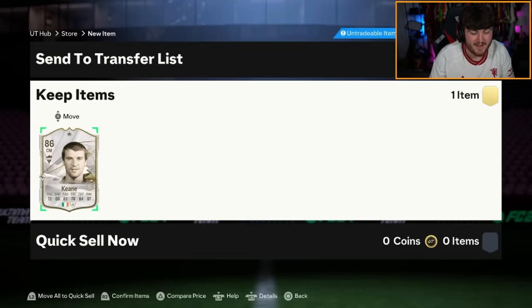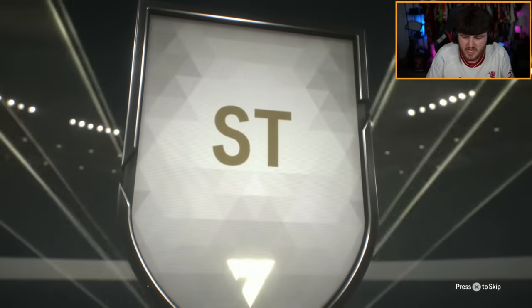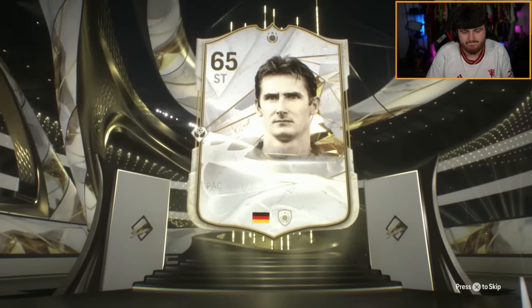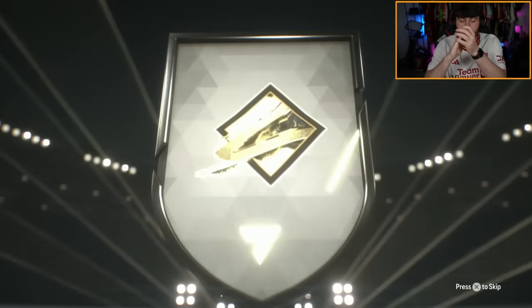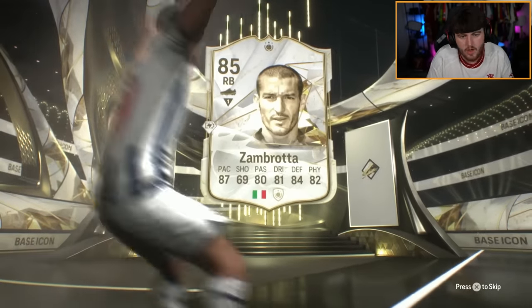Lala's being shafted right now. Three icon packs — German striker, just be Muller. Maybe it's Klauser again — just such an annoying pull. Second one: Italy! It's Zambrota! Never complaining about Zambrota — that is a very good pull. Usable throughout the year in my opinion. Zambrota is a W, happy with that.